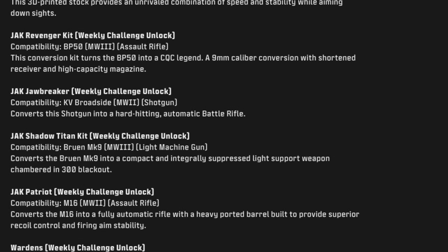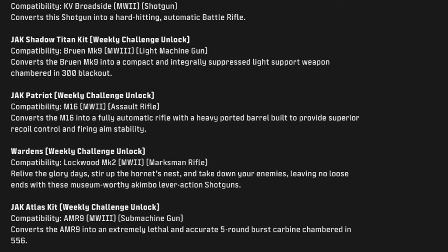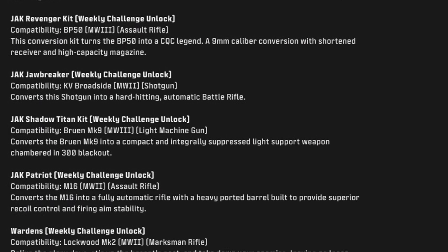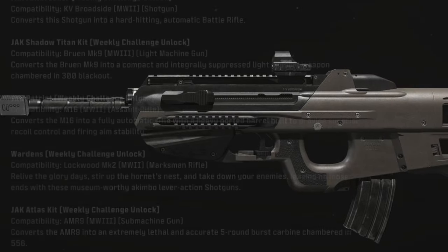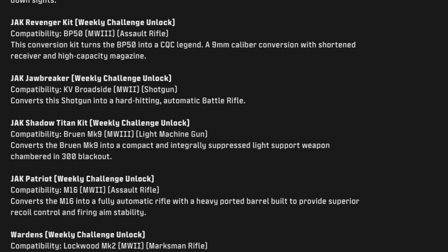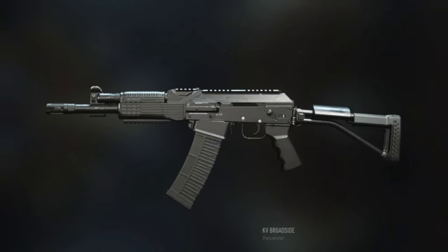Starting with the Jack Cutthroat, available through a weekly challenge unlock — compatible with the MCW, MTZ, M4, AMR 9, and some SMG platforms. It's a 3D-printed stock providing an unrivaled combination of speed and stability while aiming down sights. Then we have the Jack Revenger Kit, also a weekly unlock for the BP50 — a conversion kit turning the BP into a CQC legend with a 9mm caliber conversion, short-ended receiver, and high-capacity magazine. Next up, the Jack Jawbreaker, another weekly unlock for the KV Broadside, converts the shotgun into a hard-hitting automatic battle rifle — that sounds scary and is probably going to be a meta for quite some time.